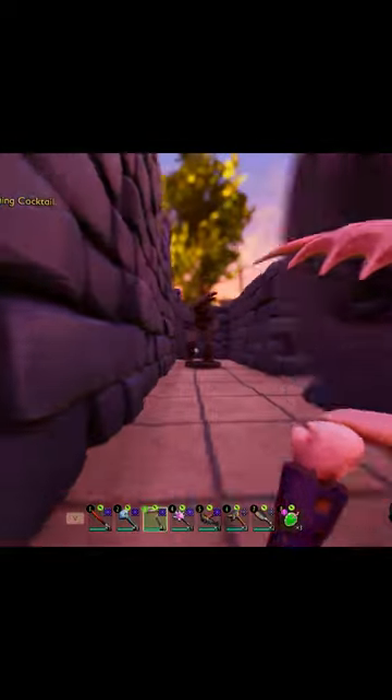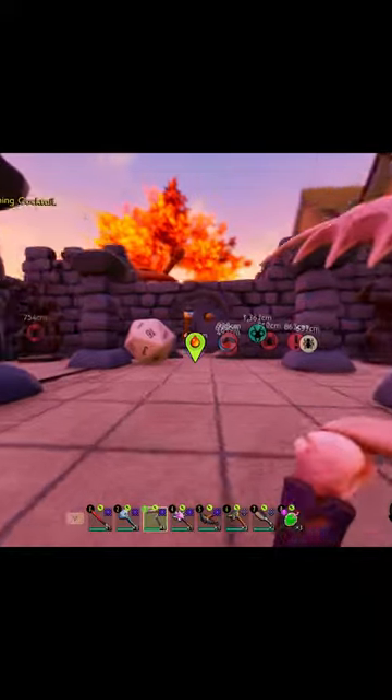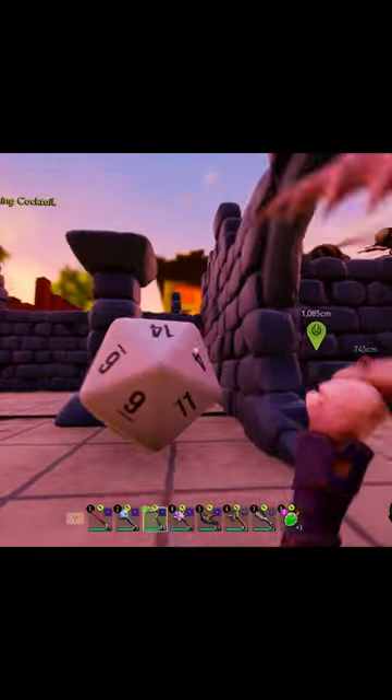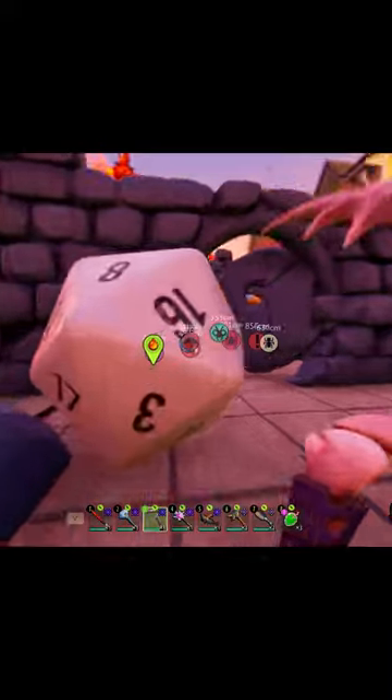You'll actually come across a 20-sided die. I don't know the actual terminology for a 20-sided die, but as you guys can see right here, you will need to bash it around the table until the 20 is facing up. And that is how you unlock the Coupe de Grasse Phase 2 mutation.